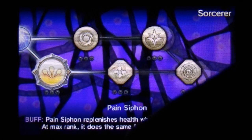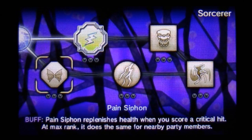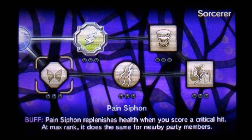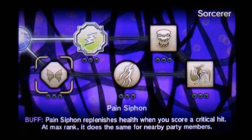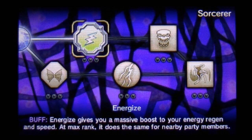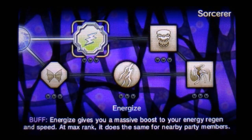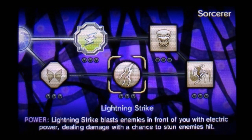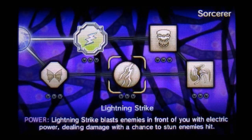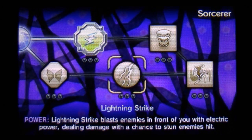Moving on to the next skill tree which is Sorcerer. Starting off with Pain Siphon, which replenishes health when you score a critical hit — at max rank it does the same for nearby party members. The next one you're going to need Pain Siphon for is Lightning Strike, which blasts enemies in front of you with electric power, dealing damage with a chance to stun enemies hit.